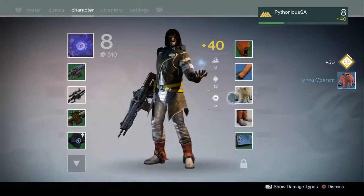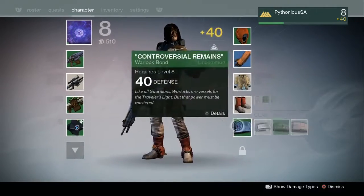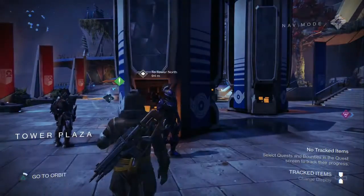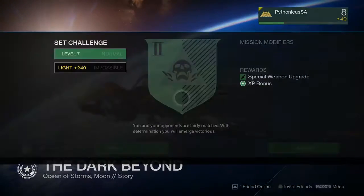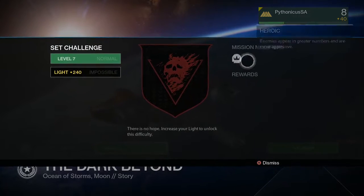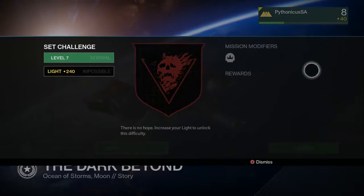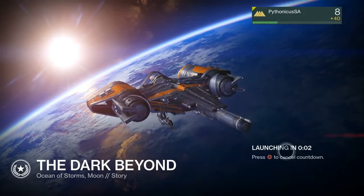We got a piece of armor that we can't equip yet - exciting times. That's all we have in the Tower. Also, before I forget - I can't even choose hard mode anymore. It requires light level 240 and as I'm about to show you, we are nowhere near that right now. Well, no more bullet sponges thread - we did it!